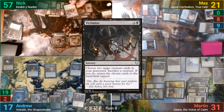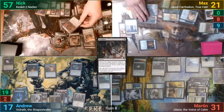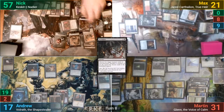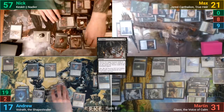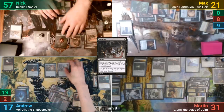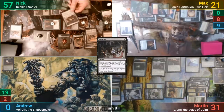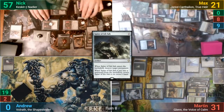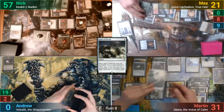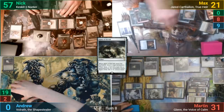Nick casts a Victimize, sacrificing an Elf token, and brings back a tapped Nadir and a Myr Battlesphere. He makes four Myr tokens as the Battlesphere enters. Moving to combat, he swings 20 Elf tokens at me. I activate my Lumbering Falls to help block three, but still get taken out. In his second main phase, Nick casts a Spine of Ish-Sah, which enters and blows up Max's Sunbird's Invocation. Nick then passes, and at end of turn, Martin makes a 1/1 Soldier token from the Keeper of the Accord's end-of-turn trigger.